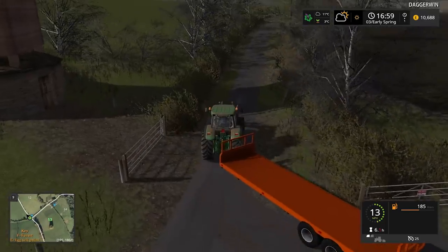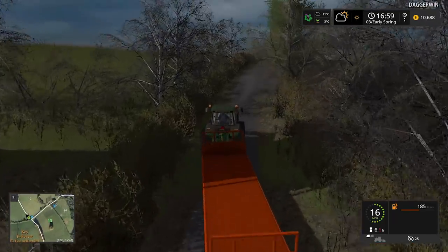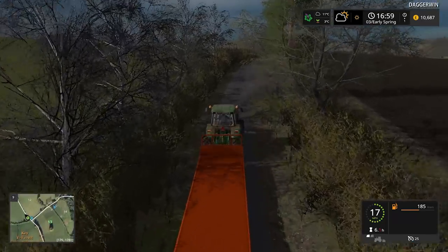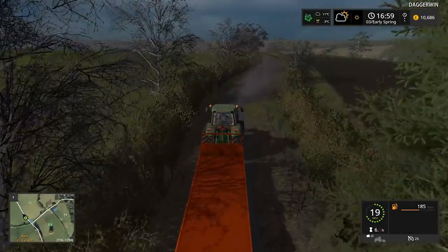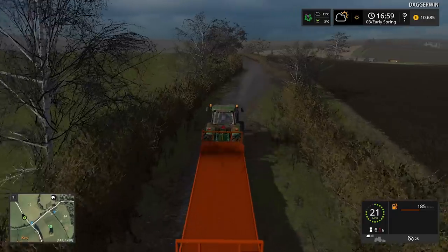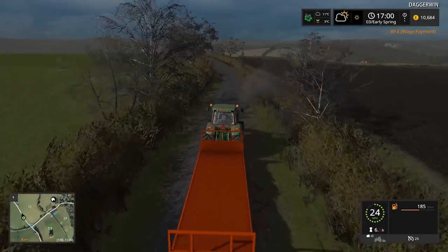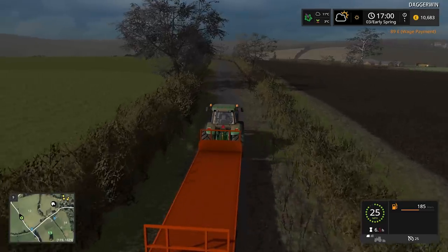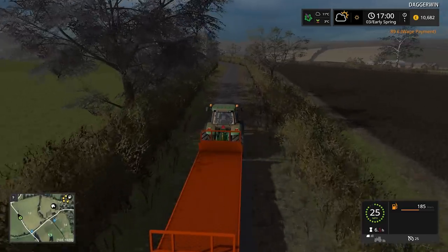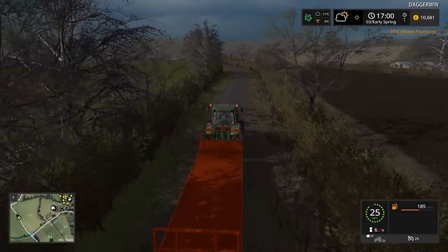The planter here gets through the seed very quickly so I need to be able to replenish the supply in the field without taking it back to the farm every time. Fertiliser isn't as much of a problem, so fertiliser will be done at the farm and obviously whenever we refill it we'll fill it up with seed too. But as the seed goes down so fast we must do it in the field.